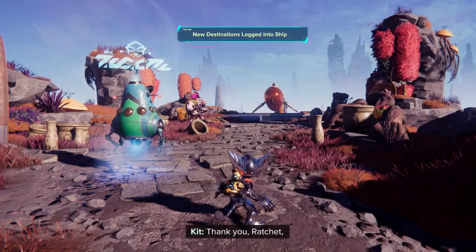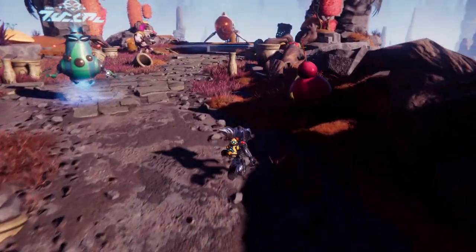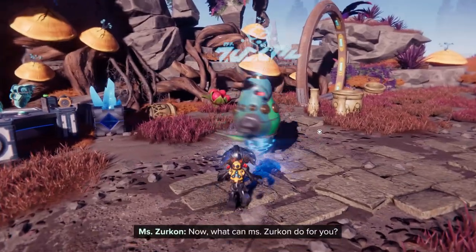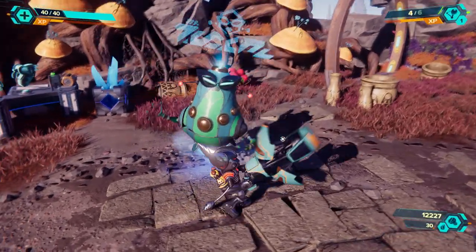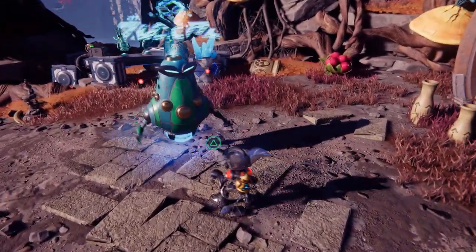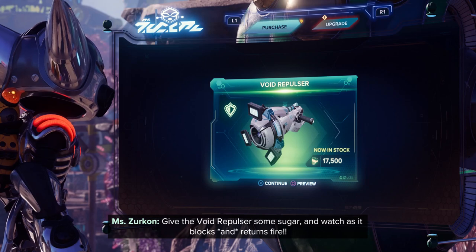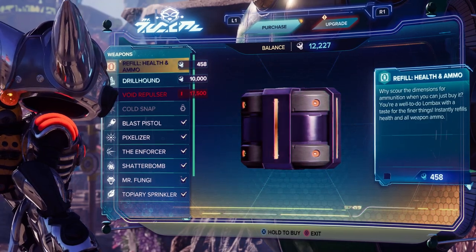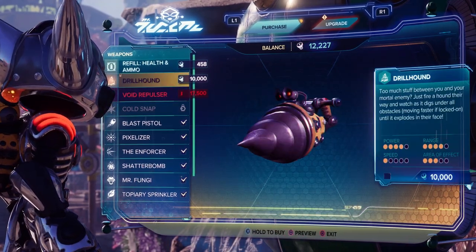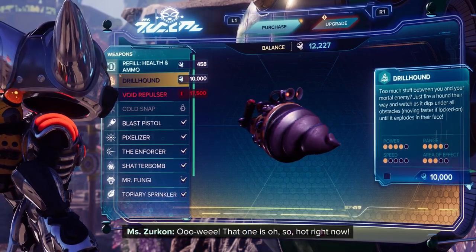All right, so there we go — we were able to get Kit to join us, even if Kit was built to destroy. That doesn't have to be our whole life. Let's get to Kedaro Station. She doesn't have to be what she was made to be — she could be anything she wants. What can Miss Zircon do for you? Let's find out. The Void Repulsor: blocks and returns fire — the Void Repulsor, interesting. We have a whole lineup of weapons waiting. I'm mostly focused on the one we can afford: the Drill Hound. That one is so hot right now. Let's see the preview for this one.